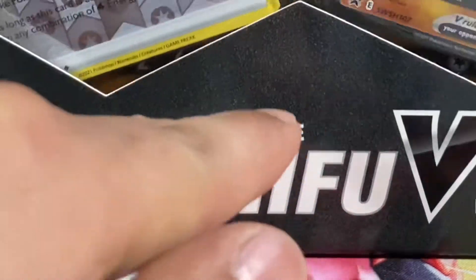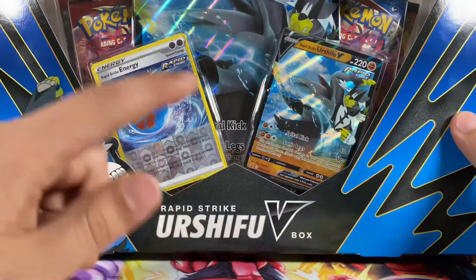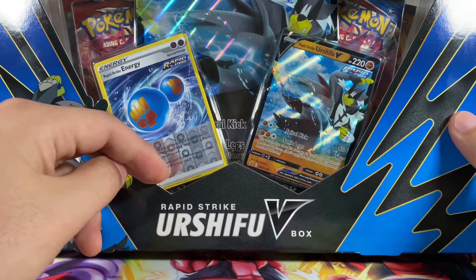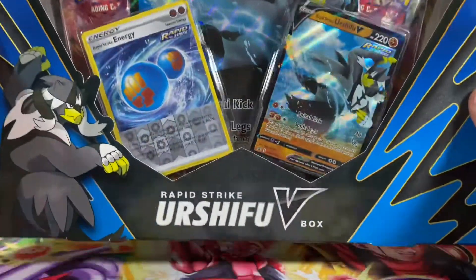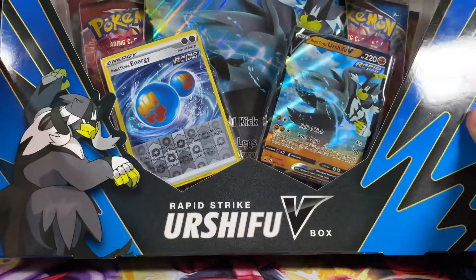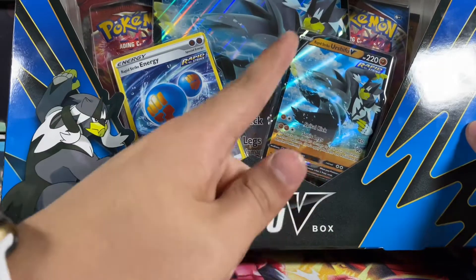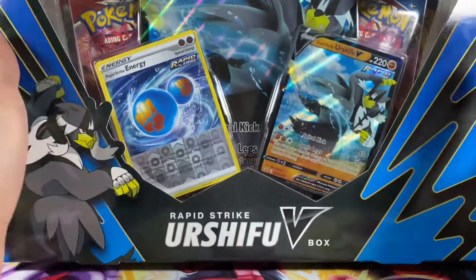I don't know how to say that name. Today we're going to be unboxing the RapidStrike V-Box, and this name I'm not going to try to pronounce — I think it's Urshifu. But today we're going to be unboxing the Urshifu V-Box. Basically what comes in here is four packs: we have the RapidStrike Energy, Urshifu, and the Giant Promo card back here. Let's get right into this box guys.